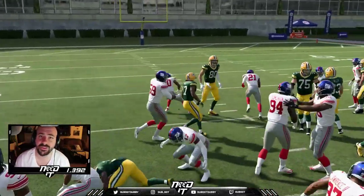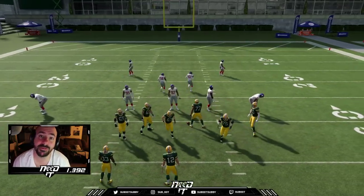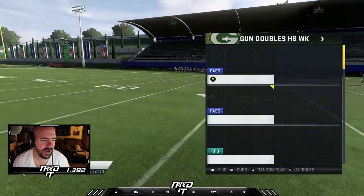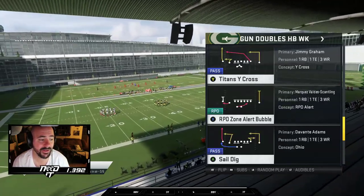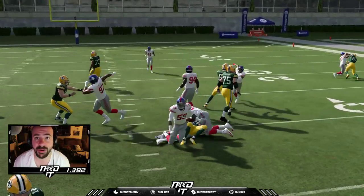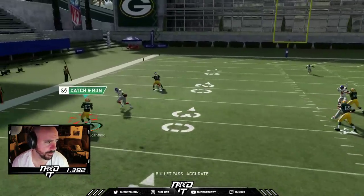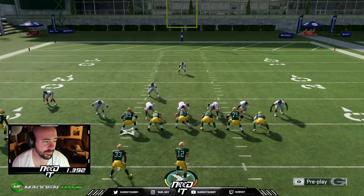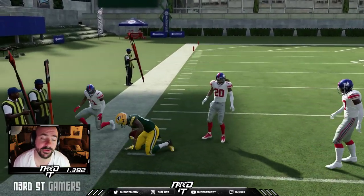That is what I love about this formation — you can run up the middle or knock it out to Valdez-Scantling. The most easiest reads in the world with this running play. That's the power, and we'll see what the zone looks like. Being able to mix the run in this effectively out of shotgun is a big deal. We also have a base inside zone. Between the power, the RPO, and that inside zone, those are the running plays.